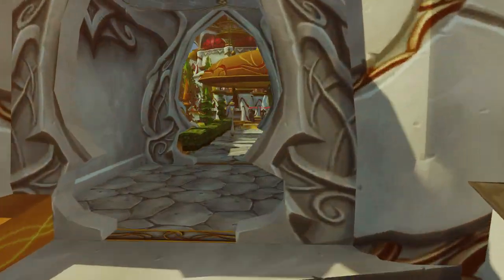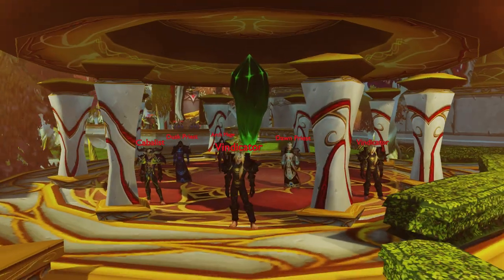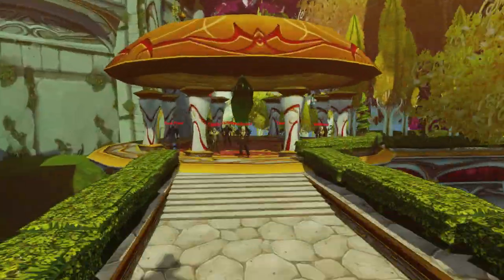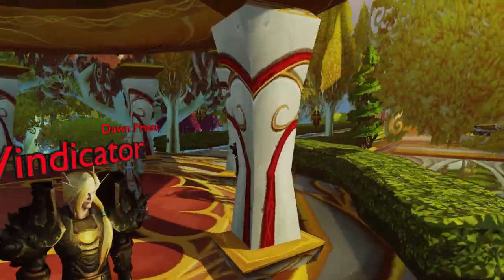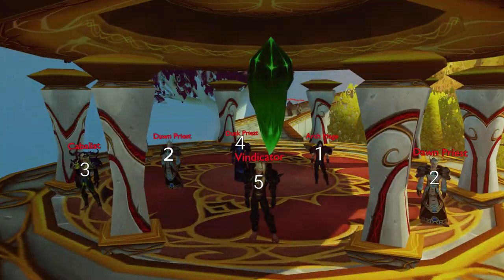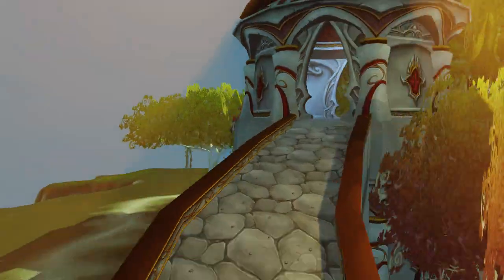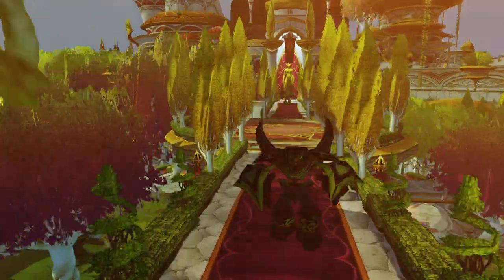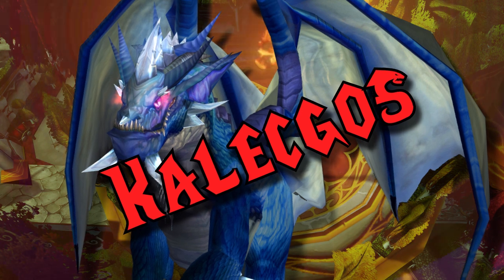Now we're finished with the Scouts. CC the Mage, Dawn Priest, Cabalus, Dusk Priest, then Vindicator. Kill the final robot before you face Calagas.